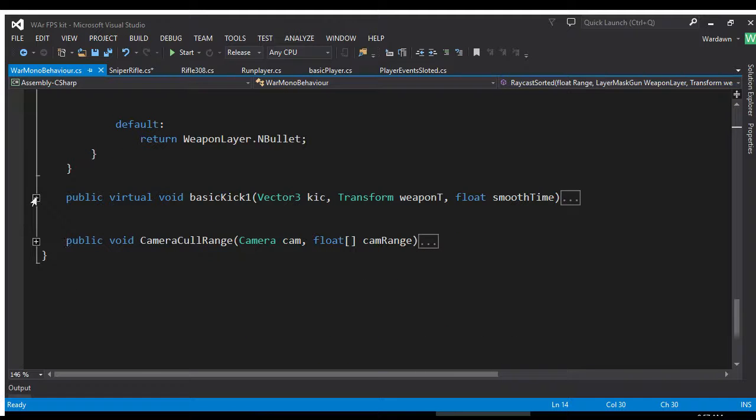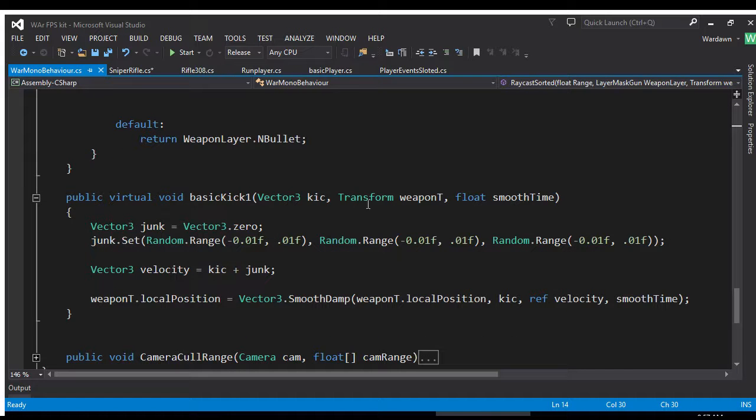We also have basic kick, which takes a Vector3 for the kick, a transform, and smooth time. This does all the kickback stuff that our weapon does. If we want a different type of kickback, all we have to do is write another kickback method.